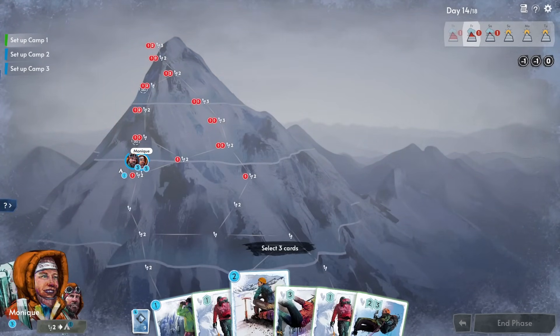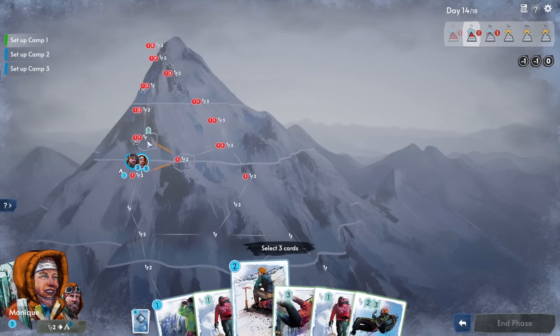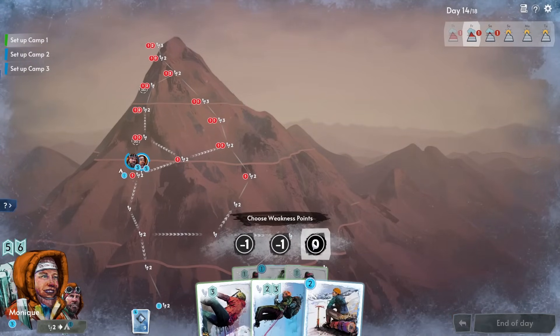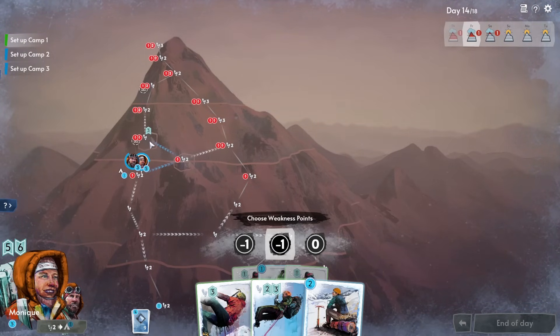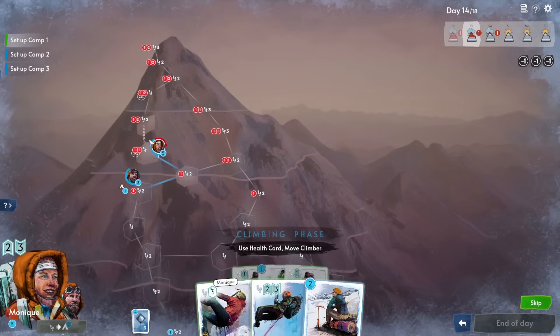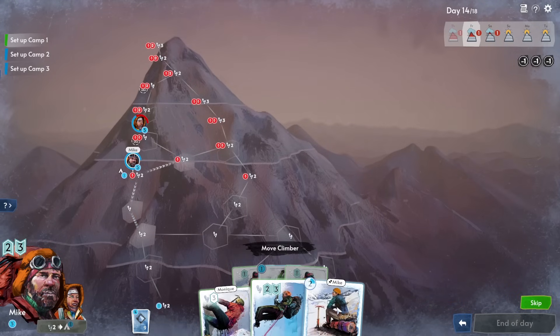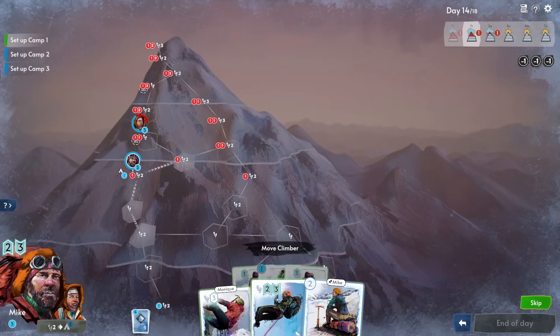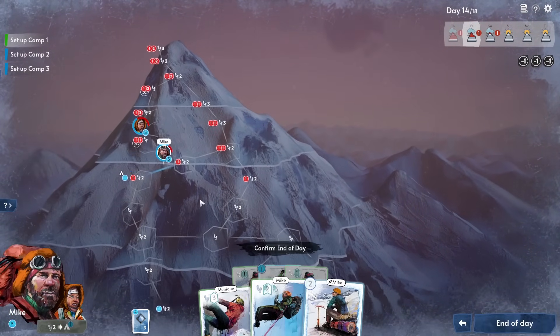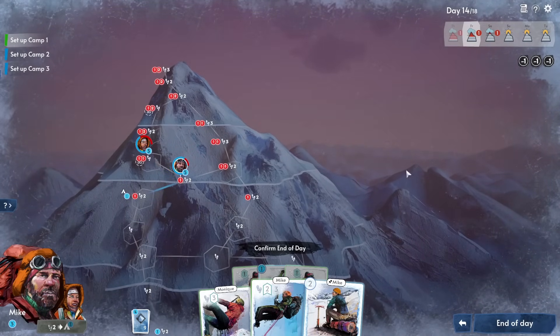End of day thirteen — Mike is down to three health and Monique is on five after setting up camp one. With four days left, can we make it to the second camp location for a silver? We take a healing card for Mike and plan to push forward. With no weakness points taken, Monique leads the way to the second camp location while Mike heals up and follows. Both make it to the second camp — we have a shiny silver medal!